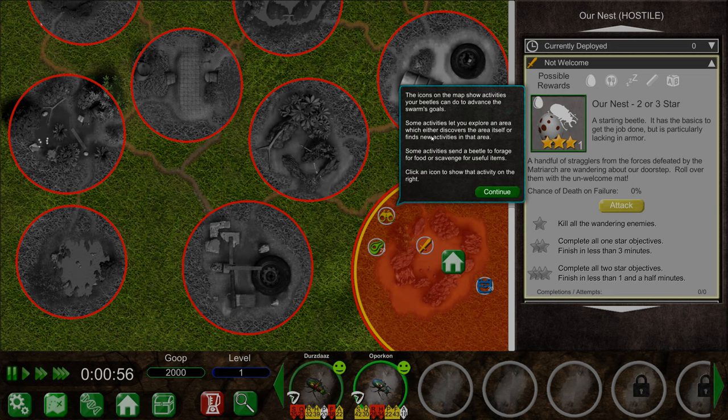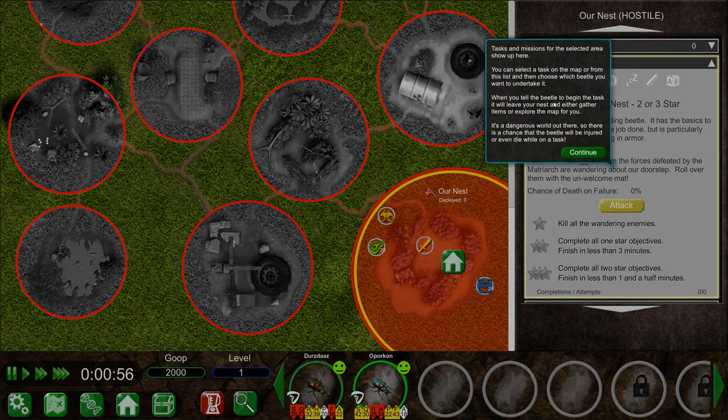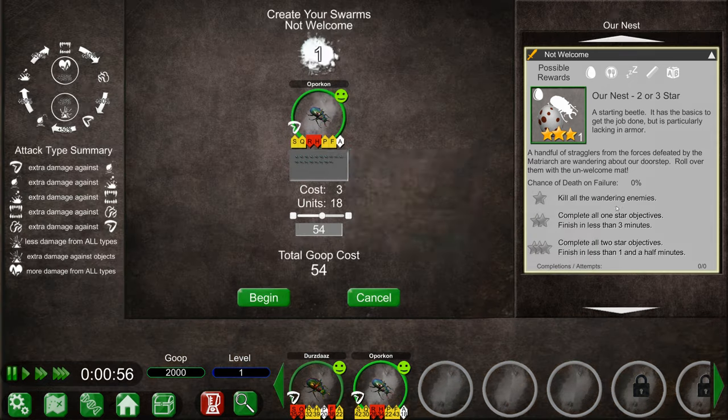Some activities let you explore an area, which either discovers the area itself or finds new activities. Some activities send a beetle to forage for food or scavenge for useful items. Tasks and missions - you can choose which beetle you want to undertake it. When you tell the beetle to begin the task, it will leave your nest and gather items or explore the map. There is a chance the beetle will be injured or even die. This is a combat mission - click the attack button to begin.